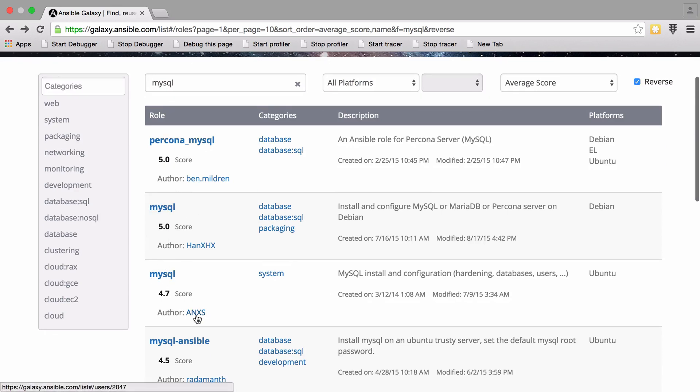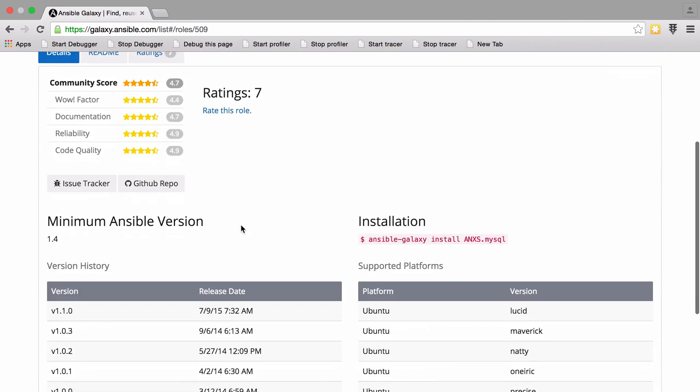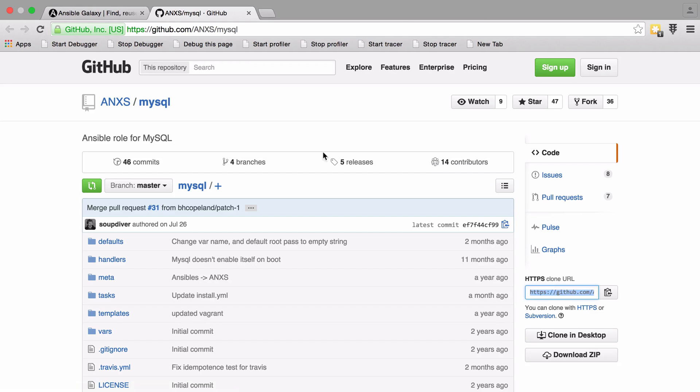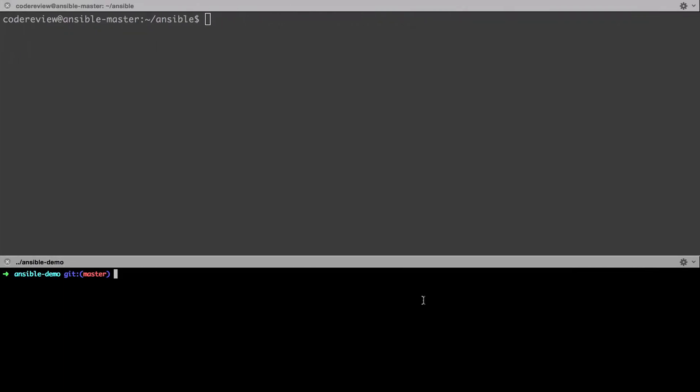I'm going to go with the ANXS MySQL role — it's got a score of 4.7. The reason I don't go for the fives is because generally they're only rated once, whereas this one's been rated multiple times. I've also used this role myself, so I know it's a good one. I'm going to clone it rather than using Ansible Galaxy, and I'll show you why. So: playbook roles, git clone, clone off that MySQL role.